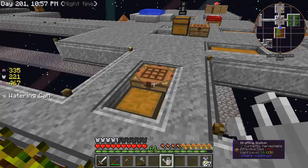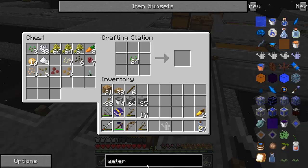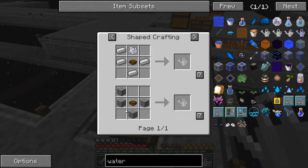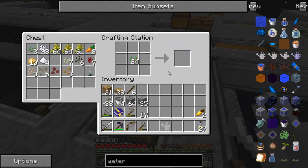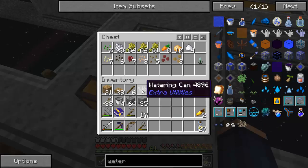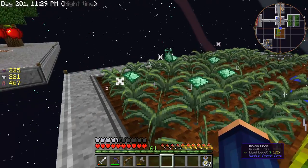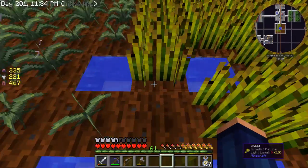The watering can is an easy recipe — all it takes is four pieces of iron, a bowl, and a piece of bone meal, and then you've got to dip it into water and fill it up. So it's really simple to make and well worth it. But the problem is I want these seeds harvested as soon as they mature, so we are going to build something called a farming station.